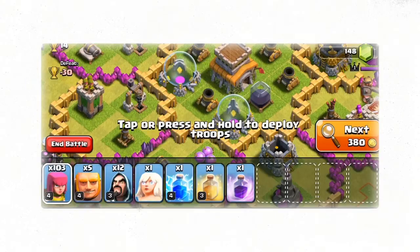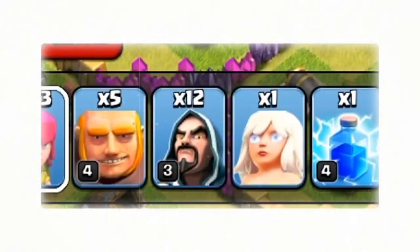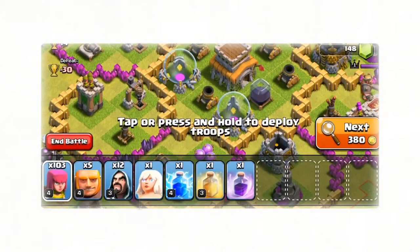Here is problem number one. What percent of our troops are wizards? You're going to include everything on the bottom, from the lady with the pink hair all the way to the purple potion. Just in case you're wondering, the wizard is the guy with the blue cloak. Now may be a good time to pause the video and figure this problem out.